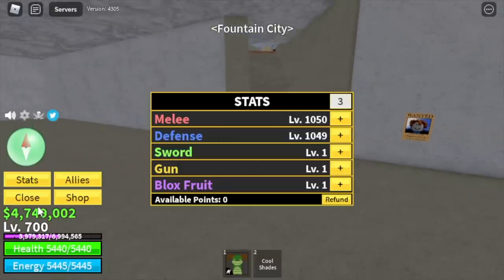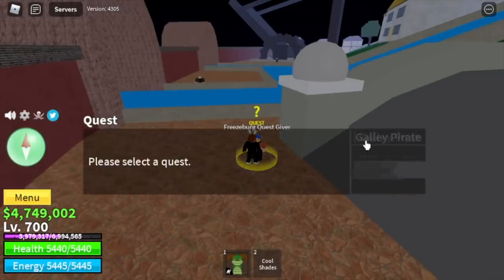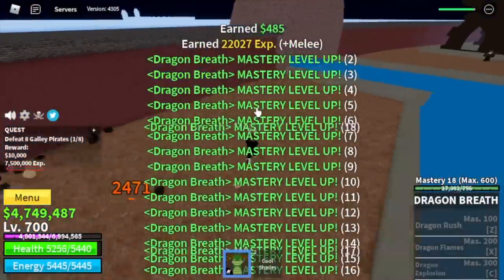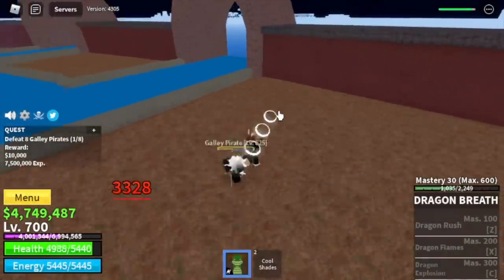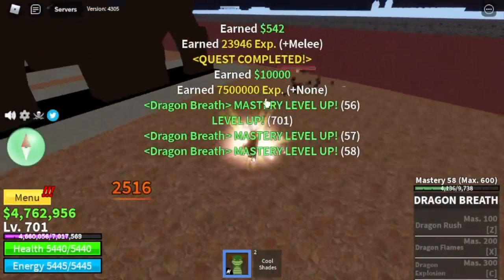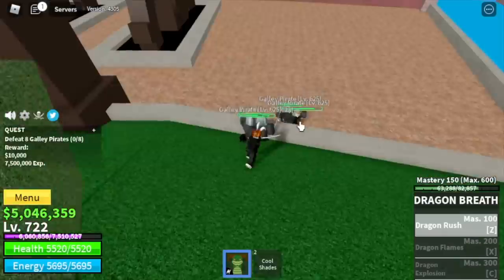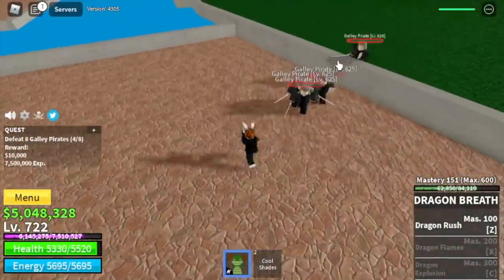For our initial stats: melee 1050, defense 1049. First, we're going to head to the Galley Pirates. We're going to skip the Galley Captains and the Cyborg — we're just going to focus here. There is the wall strat, but you don't need it because you're kind of strong now. With just your left clicks you can defeat these Galley Pirates. Our goal here is to reach level 725. Before we even reach that level, we will unlock our first skill at Mastery 100 — the Dragon Rush. It is also multi-target, which will make our grinding faster and easier.